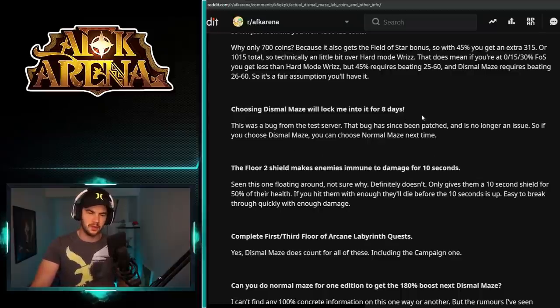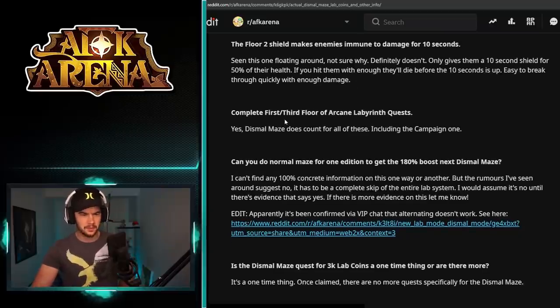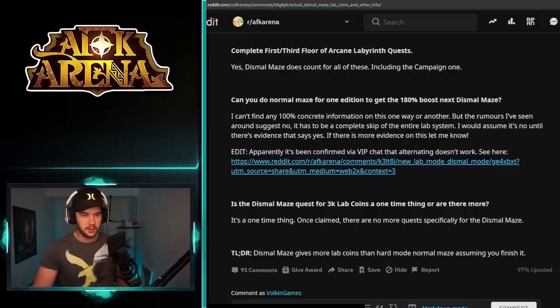Choosing Dismal Maze will lock me in for 8 days — there was a bug on the test server where if you chose Dismal you got stuck in it, but that's been fixed, so you can choose whichever one you want each time. The floor two shield makes enemies immune to damage for 10 seconds — it's actually just a shield of 50% of their health, so you've just got to burst through it. Completing the labyrinth quests does count toward your quest log, and it counts toward the weekly quests as well.